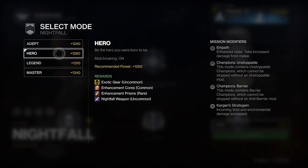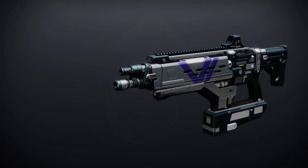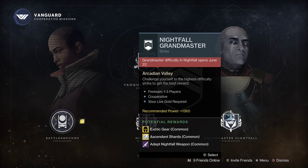For solo players, go for the Hero difficulty. This is the highest difficulty that allows you to matchmake for a team and is fairly fast and easy to run. There is also an Adept version of this weapon, which can equip Adept mods and get an additional 3 points in every stat after masterworking. You get it from Grandmaster Nightfalls that launched June 22nd. This season, Grandmaster Nightfalls are 1360 power, so you'll need to grind for pinnacle rewards and XP up to 1335 to attempt those Nightfalls.